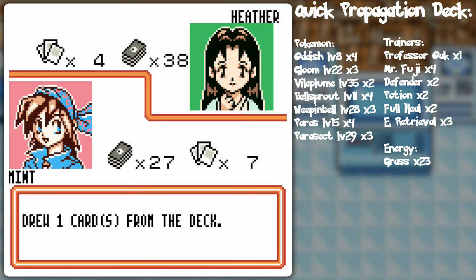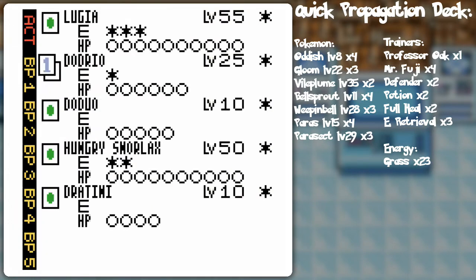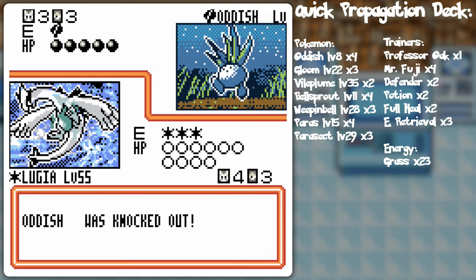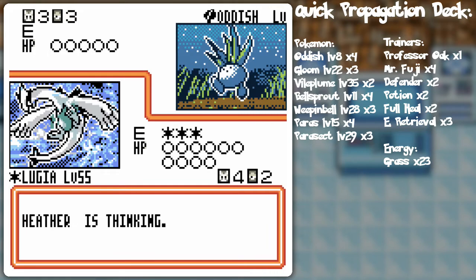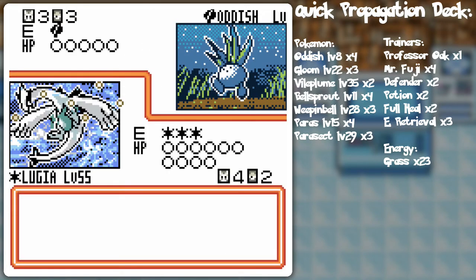Let's try Lugia now — the Legend! The card that was not released outside of Japan, at least as far as I'm aware. I'm going to try the Aeroblast. Now I get two heads, but it's kind of overkill — it's 20, then 40, then 60. I just need one head for that Paras, but the opponent is just going to burn her own energy card all day.